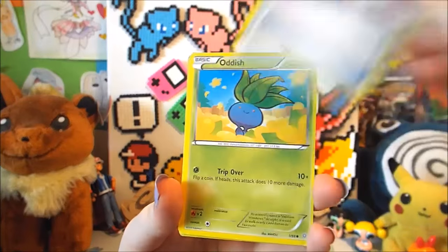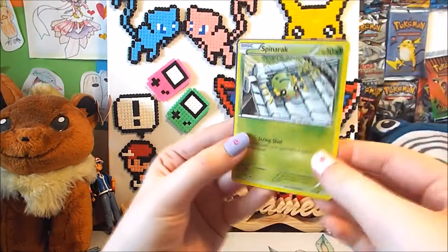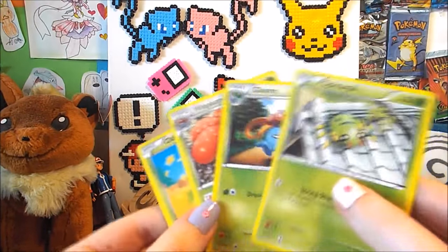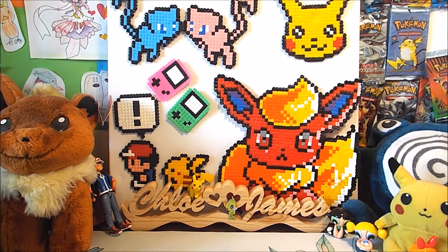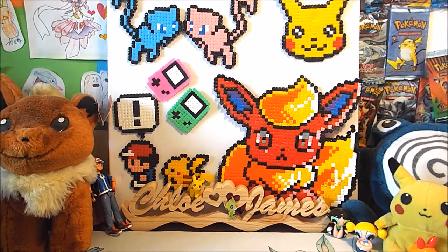Another Ampharos Spirit Link, Trainer Eco Arm, Oddish, Vileplume, an upside-down Gloom, another upside-down Gloom, a Spinarak rack, and a Blossom. They're all really dull. You can tell they've put all the trainer cards together and all the Grass-type evolution cards together — which is really weird. They've got the three Pokémon together: Oddish, Gloom, and Vileplume.